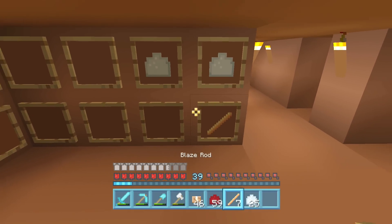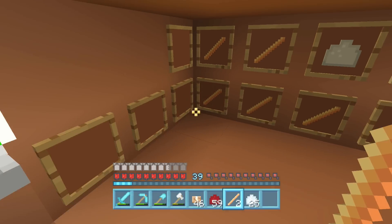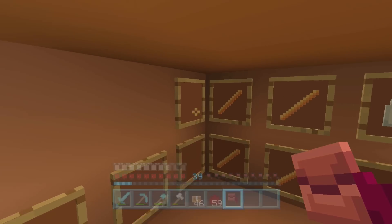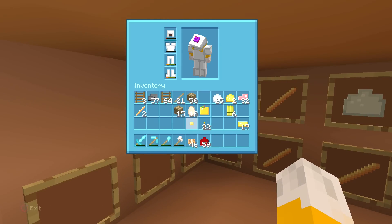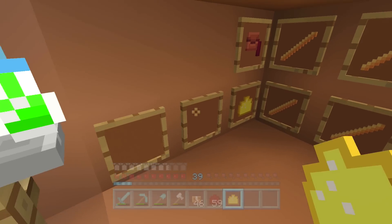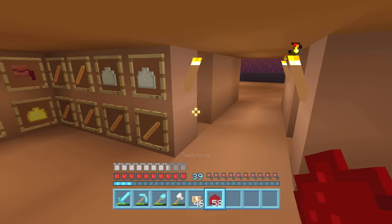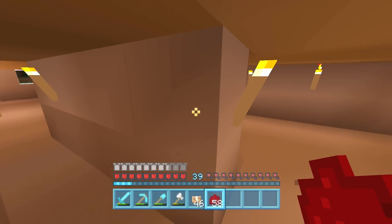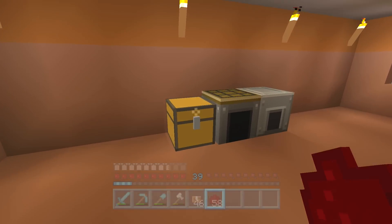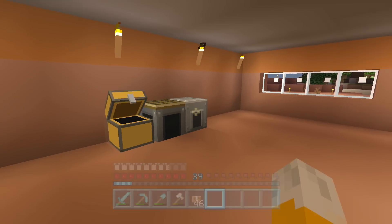Let's put some of this sugar in. The blaze rods are going to be probably some of the most important things, so let's put a whole load of them in. The fermented spider eye can go there. I can put a little bit of this glowstone dust in there and the redstone dust down there as well. This is quite cool - I think I'm just going to cover all the different rooms with all the different things that I might need in that room. It's going to be a smart way to do things.